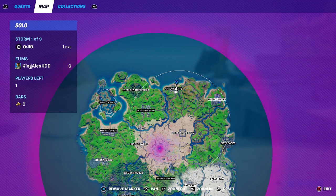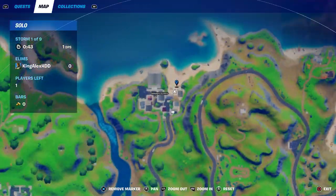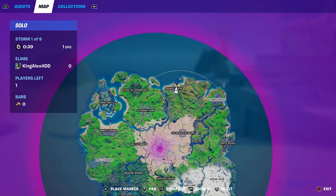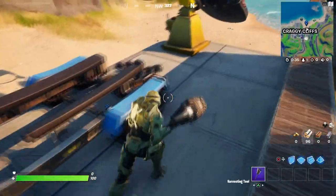All right guys, so once again on January 7 Challenge Week 6. We gotta basically destroy three motorboats. They're all in this location right here, so just come over here — there's one motorboat right there.